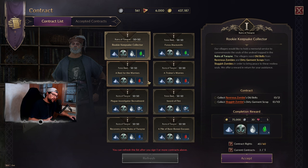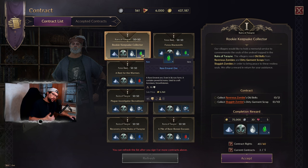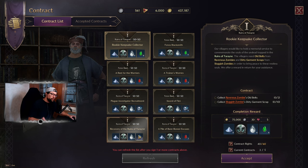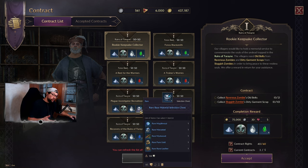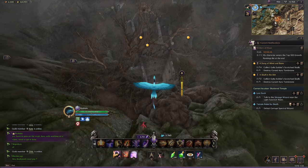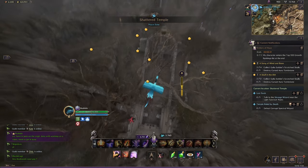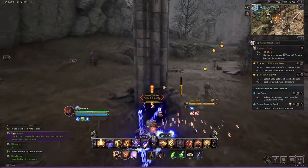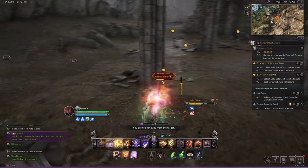Let's talk about what contracts you should prioritize. Based on the materials you need: if you mouse over, you'll see that the green stones are used to craft accessory growth stones, the red ones are for weapons, and the blue ones are for skill books. You also get material chests which are useful down the road. Another currency contracts give you is the abyssal contract token points. The most important thing when doing contracts is efficiency, which is why I recommend sticking to two locations.